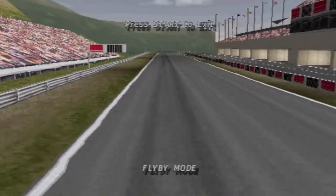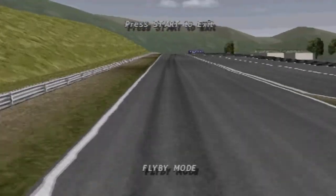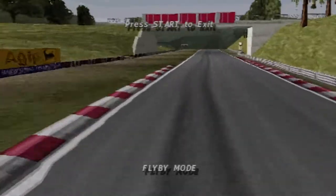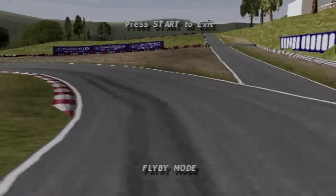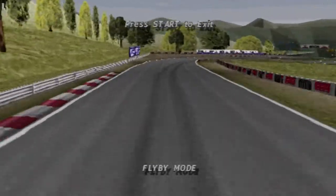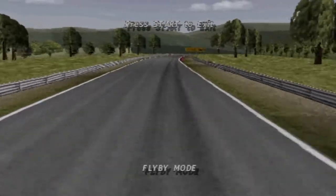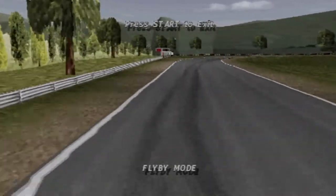Your lap begins by heading downhill into the unsighted turn one — a 180-degree right-hander. Make sure you take a good line here; it's very slippery. A short straight takes you into the medium left — try to keep a tight line again. Continuing downhill is a high-speed right-hander, turn three, that takes you into a medium straight with a slight dogleg to the right. Another fast right-hander leads you to a long, sweeping 180-degree right-hander.